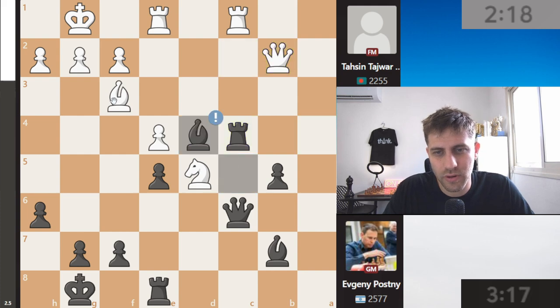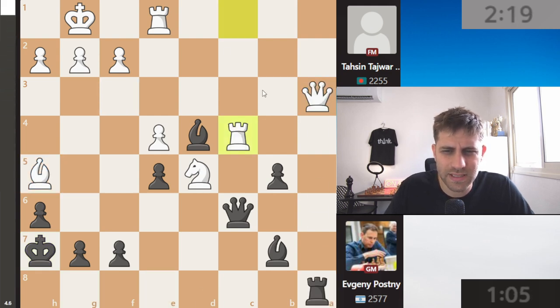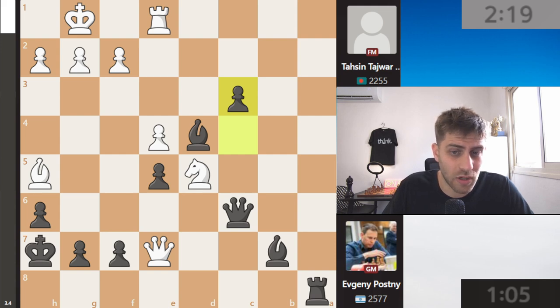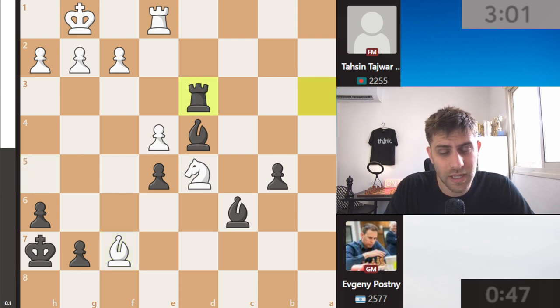He really wanted to bring the e5 pawn because now queen c6 and the bishop on f3 will be a big factor. Knight e5, takes, takes, bishop b7, b4, takes, takes, and now rook takes a5 — this position is totally winning for black. Rook c4, bishop d4, king h7 — slowly moved by Evgeny Posny. Bishop h5, and now rook a8, takes, takes, bxc3 — just promoting the queen. Should be easy. Queen e7, c3 — promoting a queen with rook a1 should be winning.